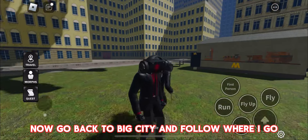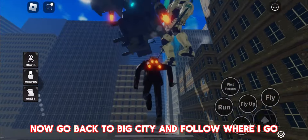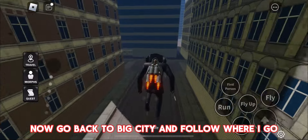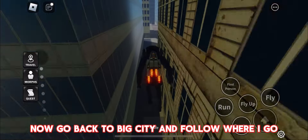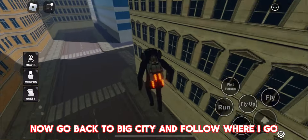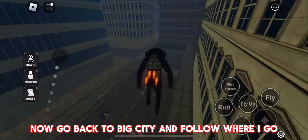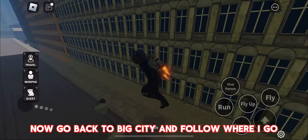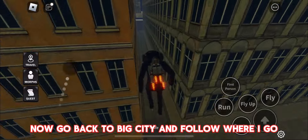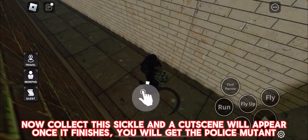Now go back to Big City and follow where I go. Now collect this sickle and the cutscene will appear. Once it finishes, you will get the Police Mutant.